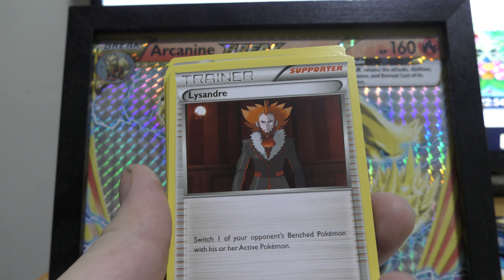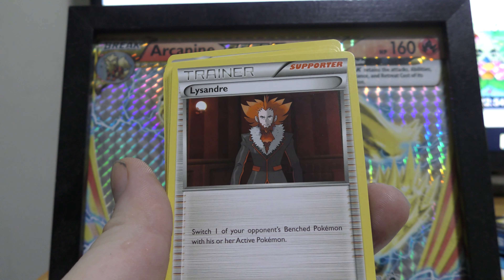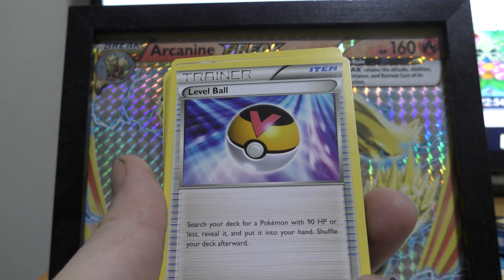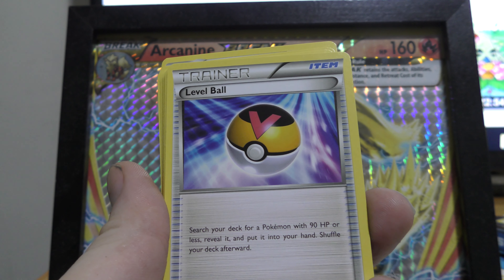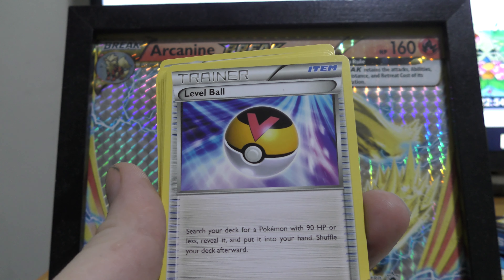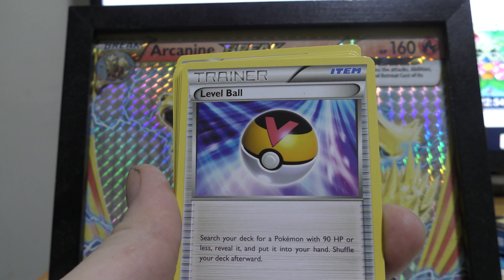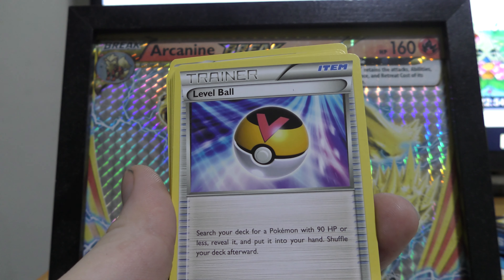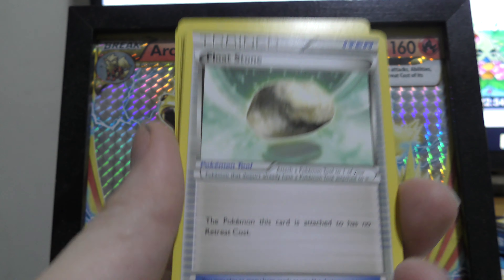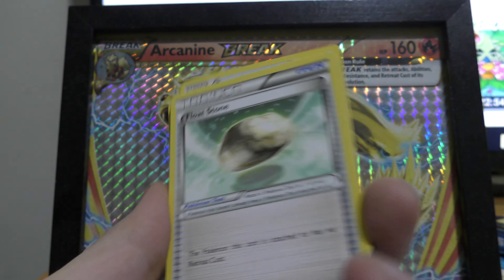We have Lysandre — a great card — you can basically switch out a threat into something more desirable to face. I really like this card. Level Balls are another card I like to use — they help you get any Pokemon from basic to second stage into your hands. Usually I'll use it for second stage Pokemon, but if I'm short on bench Pokemon I'll use it to get a basic out. We have Float Stone — I love Float Stones, really competitive cards. Basically you can switch out whenever you want when retreating.